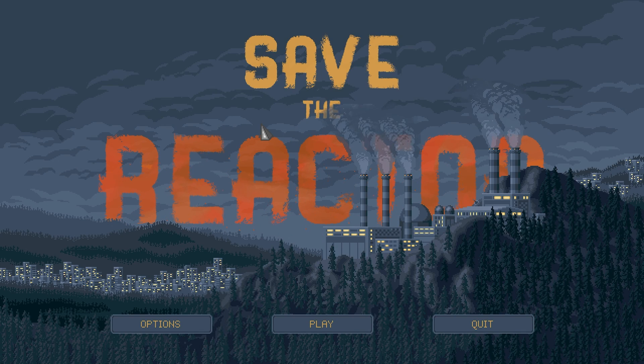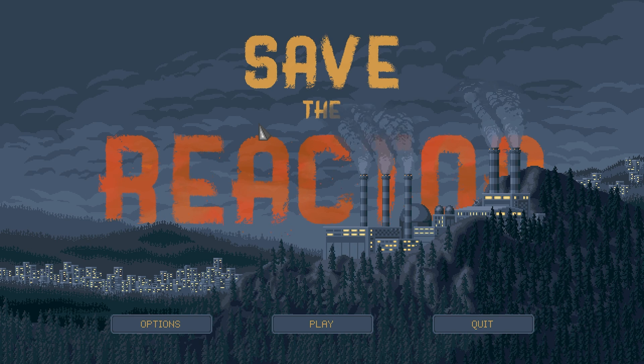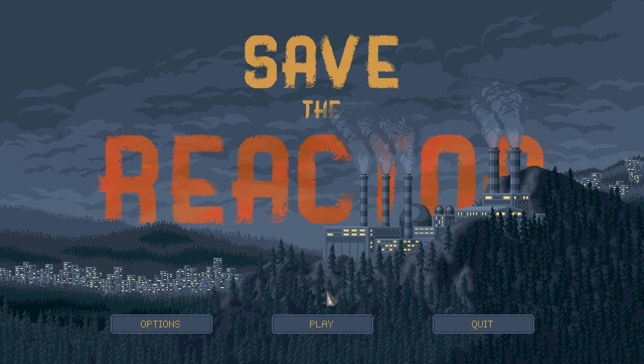Hello fellow engineers and welcome to Save the Reactor. Do you remember that episode of The Simpsons where Homer had to save Springfield from a nuclear meltdown? Gotta pick a button, pick a button, pick a button. No, one potato, two potato, three potato, four, no way! Well, now they've made a game about it, so that's what we're going to be doing today.